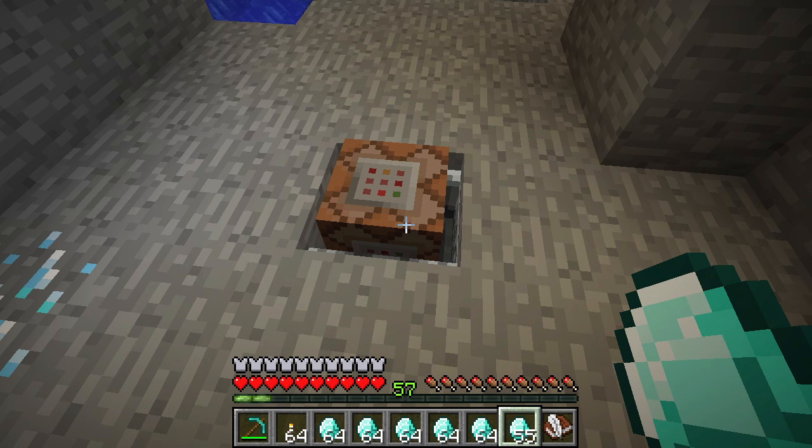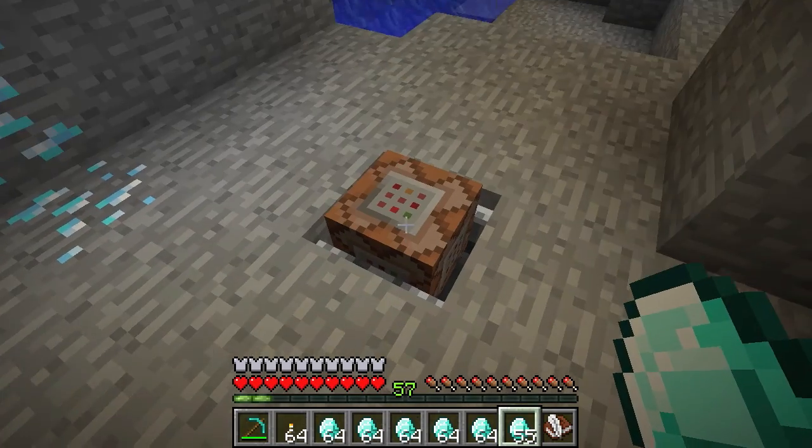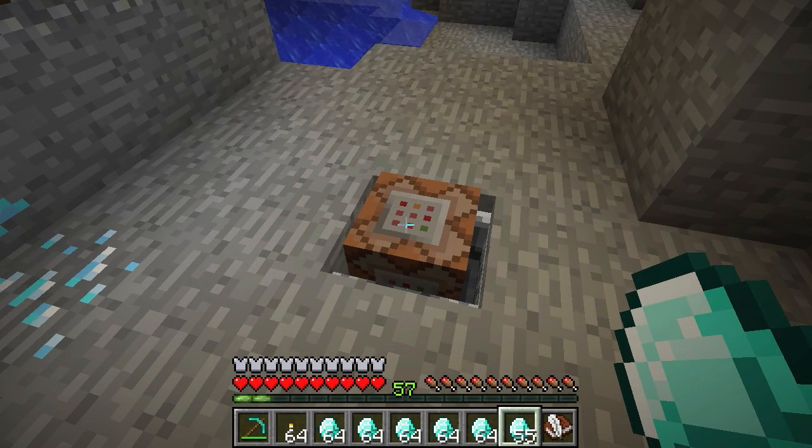There we go. So we have a command block minecart just sitting right there. And it's teleporting using a new command — a targeter — in the 1.8 snapshots, which is an entity. And it's just picking up all types of items with a radius of 20 and sending them to those coordinates right there. And as it's sitting on the activator rail and redstone block, it would just keep picking up items until we destroy it.